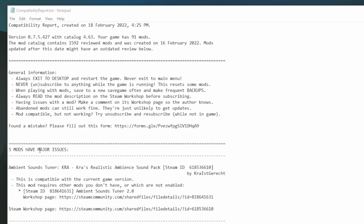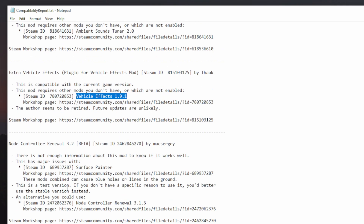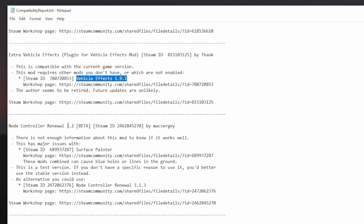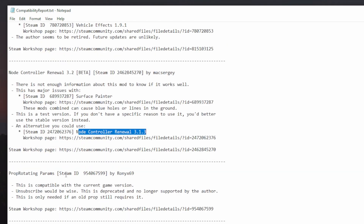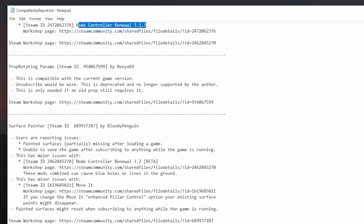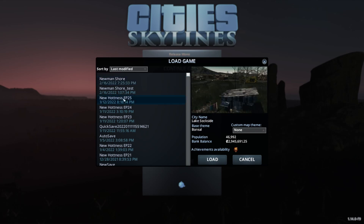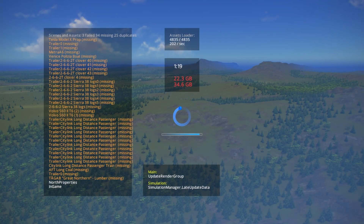You can see we have a couple mods here that have prerequisites — they're compatible with the game version, but the mod requires a different version to actually work. I found a mod on the workshop and I was like, yeah, that sounds cool, but I didn't actually read the description and install the prerequisites. There's another one right there with Extra Vehicle Effects. And then we are subscribed to the beta of Node Controller, where the report is telling us maybe we want to downgrade to the regular version to help with some of the Surface Painter compatibility issues. At this point I probably could have done a little more cleanup, but I was itching to see if the game was going to load for me.